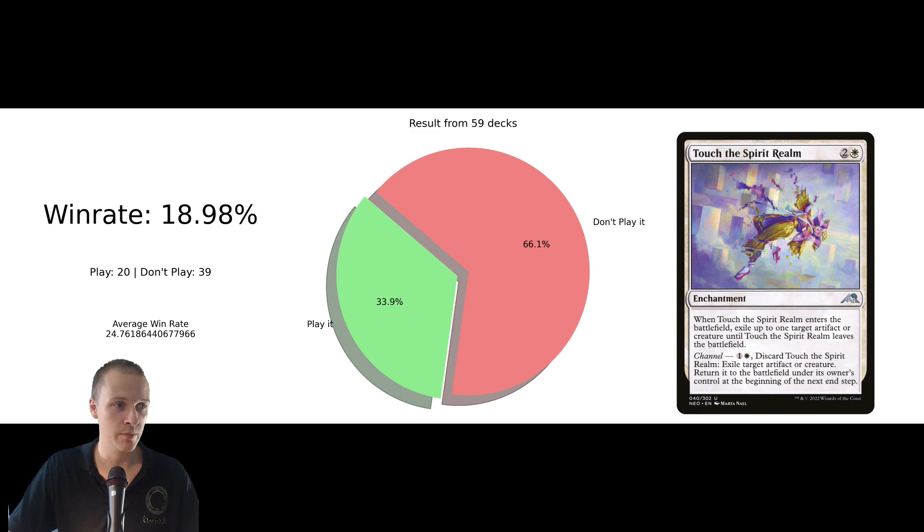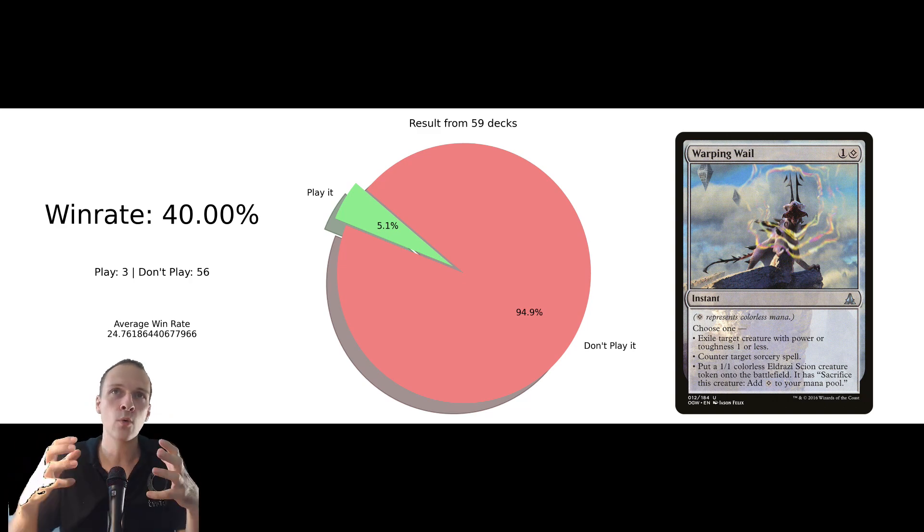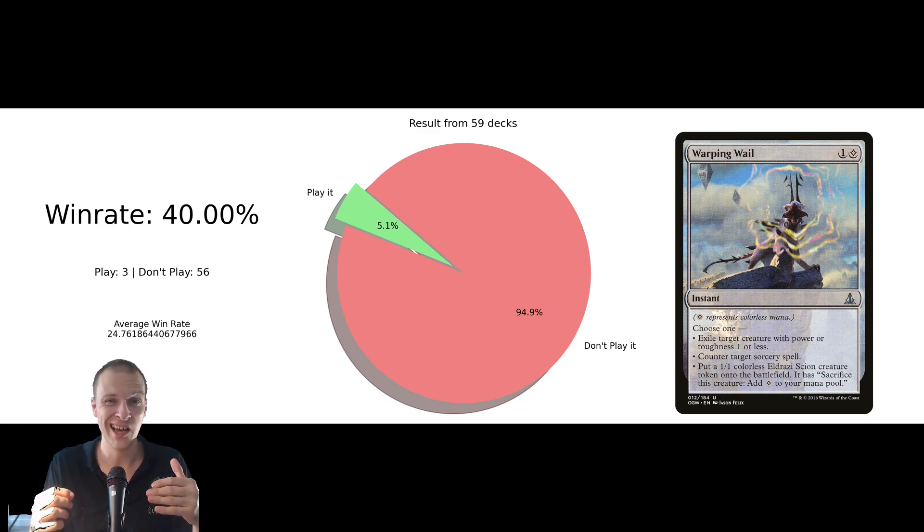I'm a little bit surprised about Touch the Spirit Realm — it has a very good inclusion rate. We're basically seeing a 34% inclusion rate, that's 20 decks. But the average win rate with it inside the deck is a little bit lower compared to the average win rate of all TIEM decks together. I also want to highlight Warping Veil — I actually think it's really good. I've played it myself before in Monogreen Yeesan and loved it. Having Counterspells and instant speed interaction is quite key. It stops a lot of different board wipes — Toxic Deluge, for example, is a sorcery.